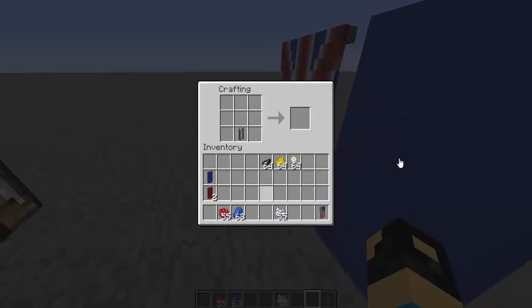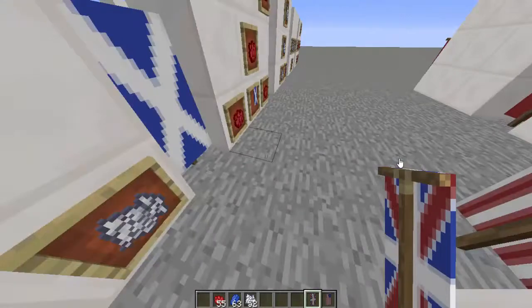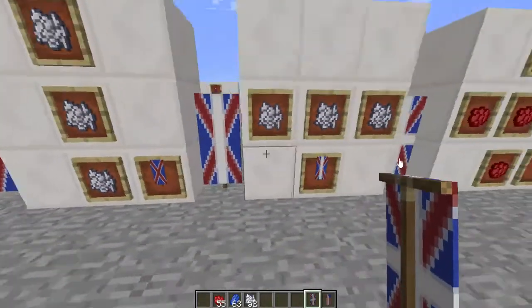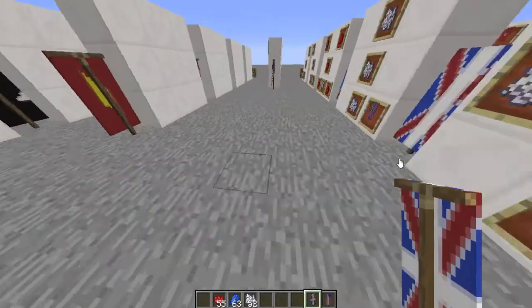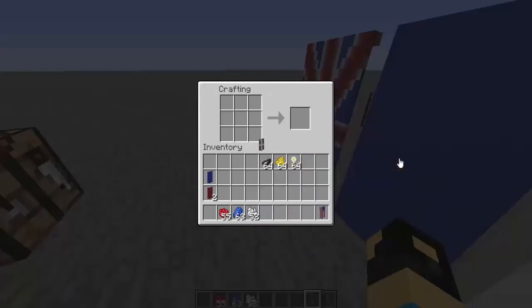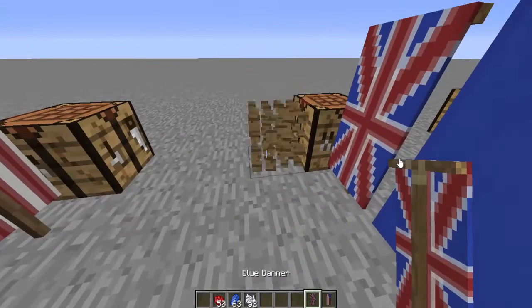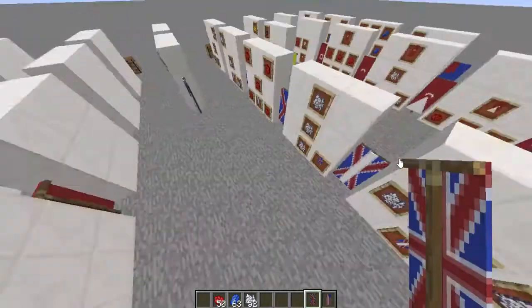And there you go — you've got kind of like a cross in the middle. Then you want to do the same thing with red: make a cross, and then put the Banner on the side. This one wasn't as simple as the USA flag, but it's still pretty simple. There you go, you got your flag. That's all the steps.